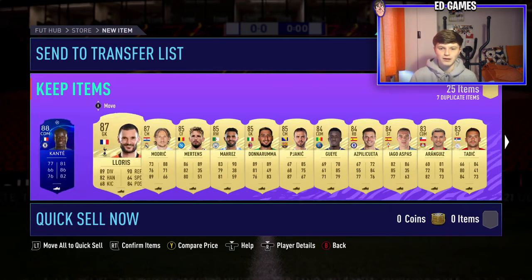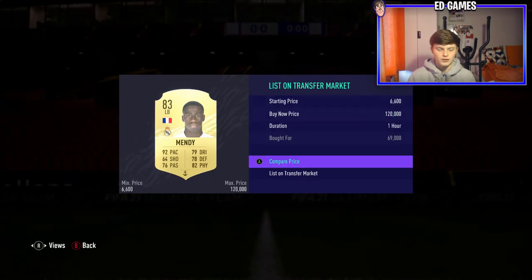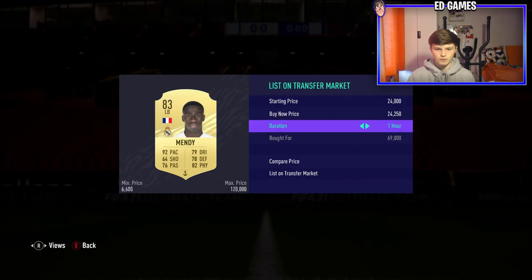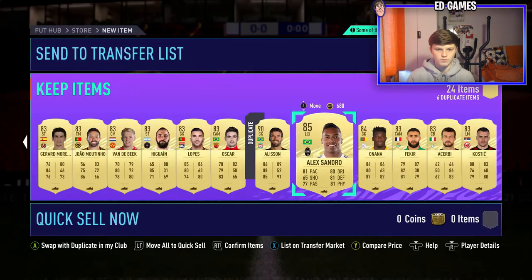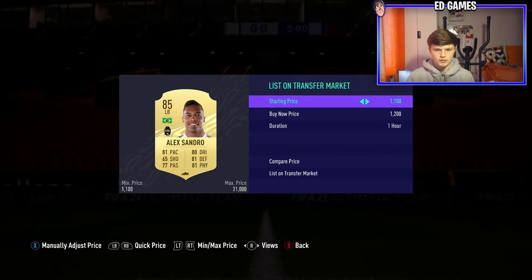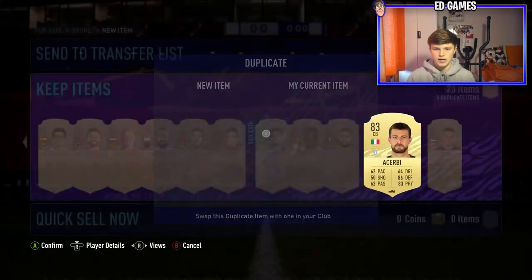Kante is literally going to be fodder because we've got his red in-form - would be an amazing pack if I didn't already have the players. Mendy in there as well - tradable. He's about 24k now so I'm happy with an untradeable Mendy. I'll list him for a bit less just to get him sold. Alexandro is tradable as well, about 16-17k. We've made our money back. Made a bit of coins back plus getting these duplicates ready for an icon SBC - that's exactly where they're going.